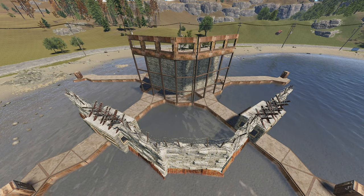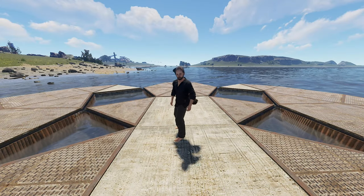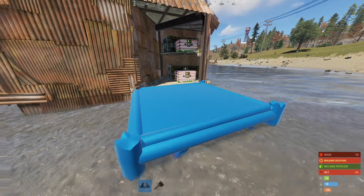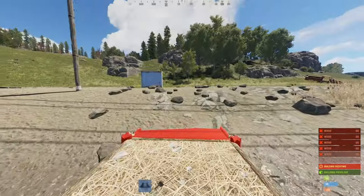So, should you use wall stacking in your bases? For me, it's a definite yes. The benefits far outweigh the issues, all of which are mitigated with proper design. Now, remember the method of building out a line of 8 squares? What if Rust gets in the way? What if you're blocked by terrain, for example?